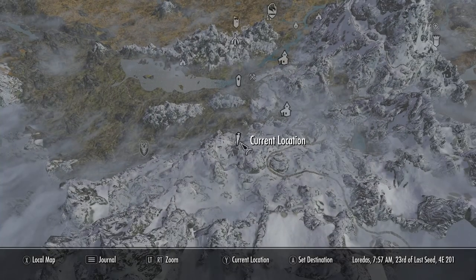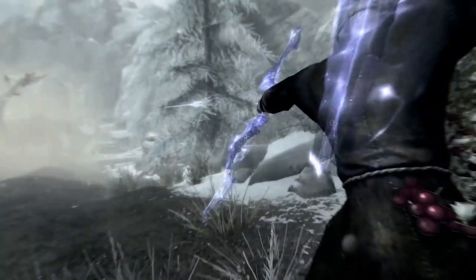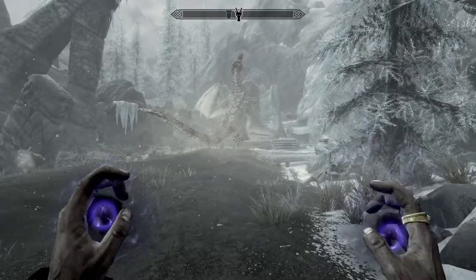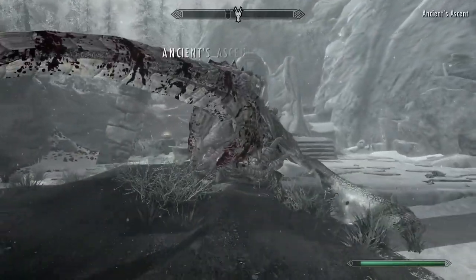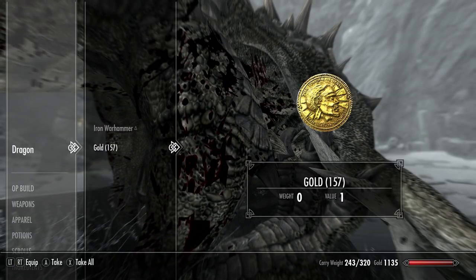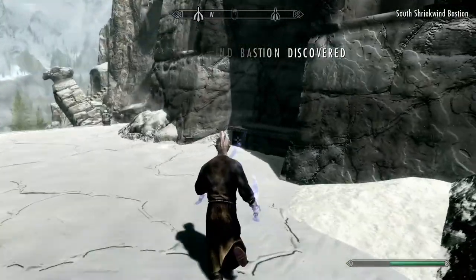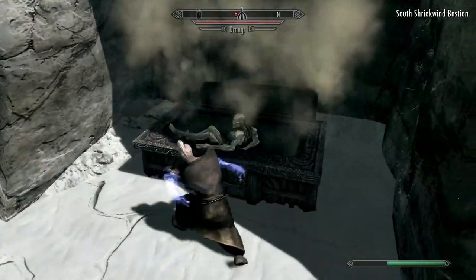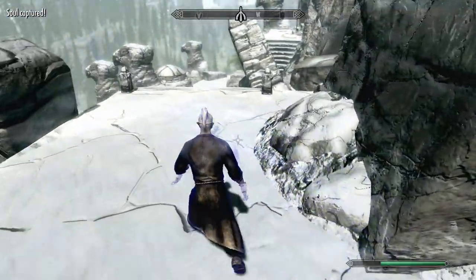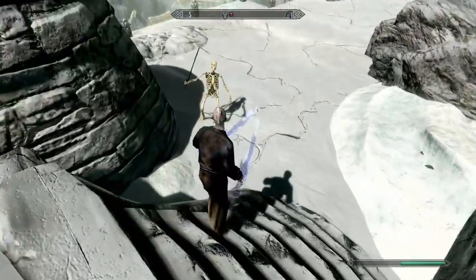The first Word of Power for Elemental Fury is near Southfringe Sanctum — not far from Bonechill Passage, so it works out economically. We need a dragon soul first to unlock the shout before we can use it.